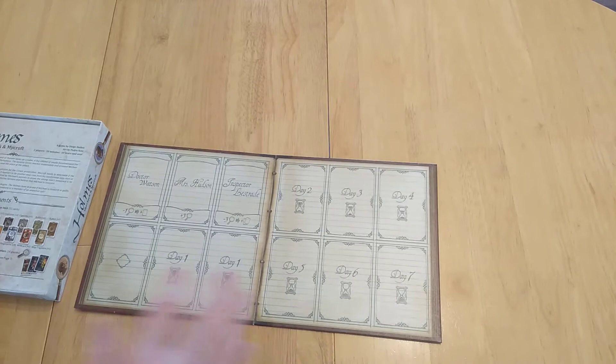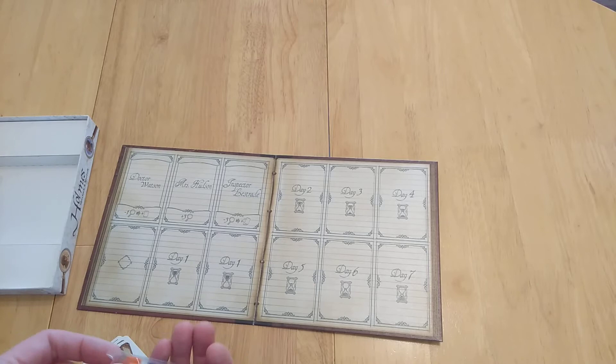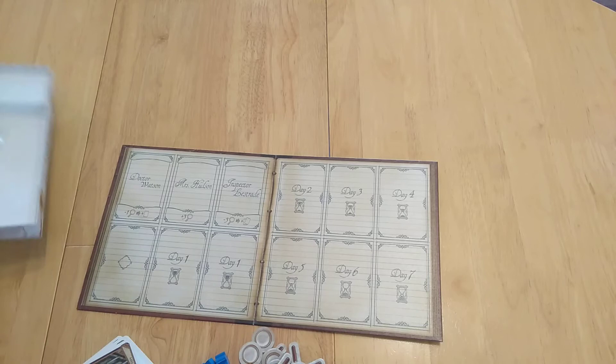The aim of the game is to try and find the most relevant clues that you can discover using your detective abilities. We're representing some of the gang that help Dr. Watson and Sherlock Holmes and anybody else affiliated from 221B Baker Street.